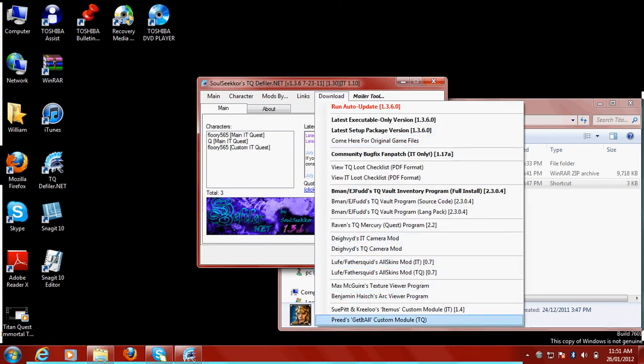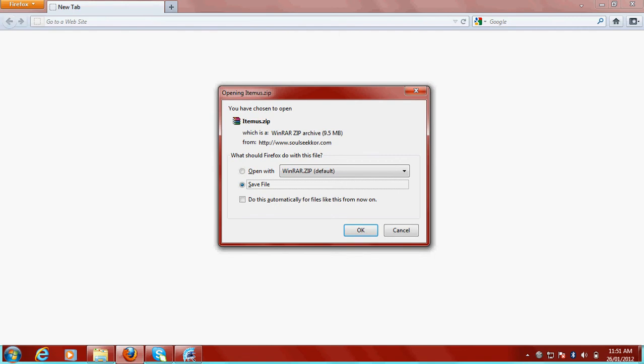And then at the bottom, it says Sue's Pit and Krelos Itemus Custom Module for Immortal Throne 1.4. Click on that, and it'll take you here. Now you click Save File.